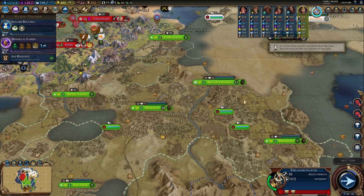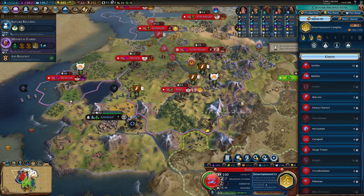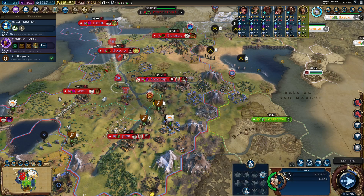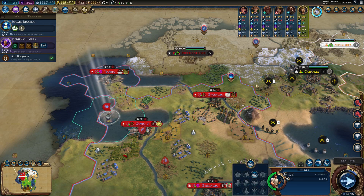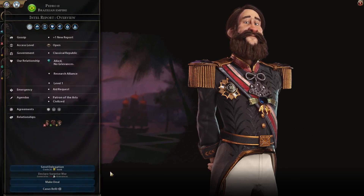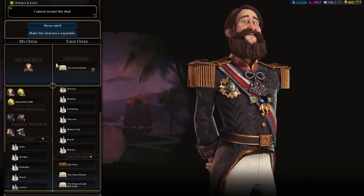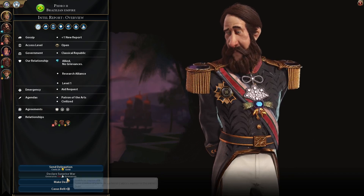I'm going to bring you down a little bit more south, so go ahead and get started on the Settler. I need to get those Settlers ready and just pump out a couple of them. Go out here, go here, pick up the Luxury tile.